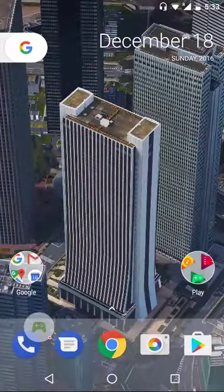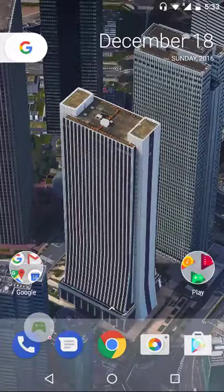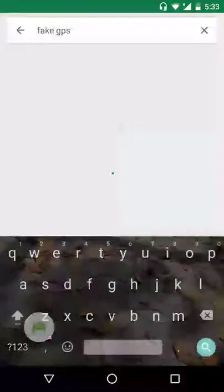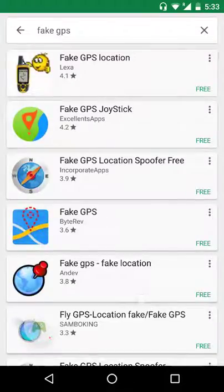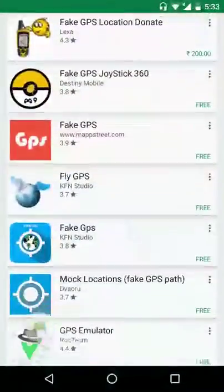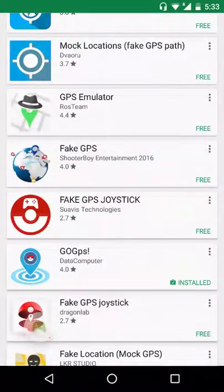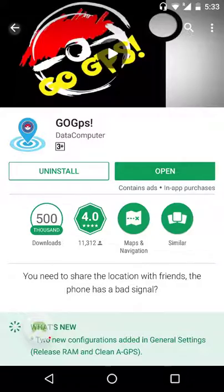Hello everyone, let's check out the latest hack to Pokemon Go. First, you need to search for Fake GPS. We got the GPS option. I recommend you to download Go GPS, and you can see I already installed this.